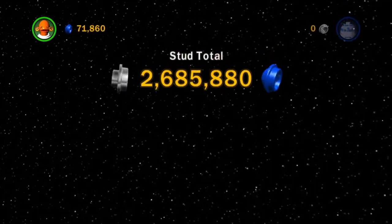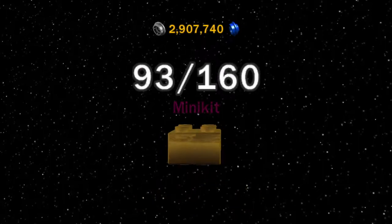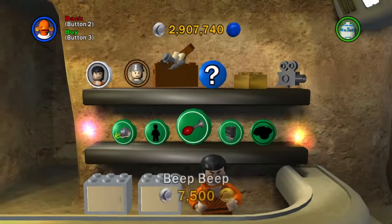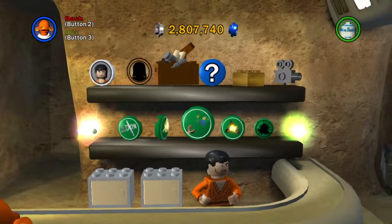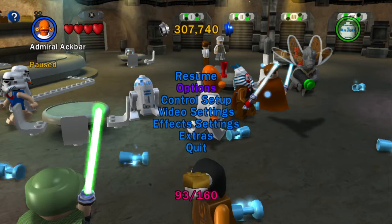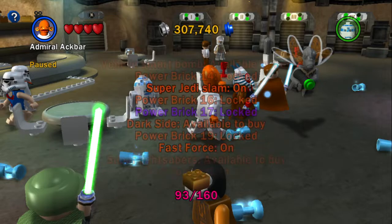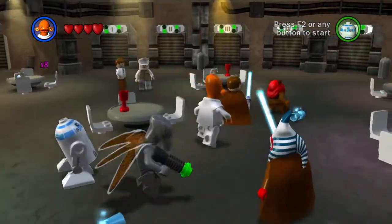And we unlock Supergonk - the best extra ever. And you're damn right I'm going to go buy it. There it is. Gotta have it. Now that we finally have enough for score times four, I'm going to go ahead and buy that as well. Of course we're going to get those both turned on, since that'll greatly help us collect and get back up to where we were with Lego studs and beyond. And of course we'll have Supergonk on, because why not.